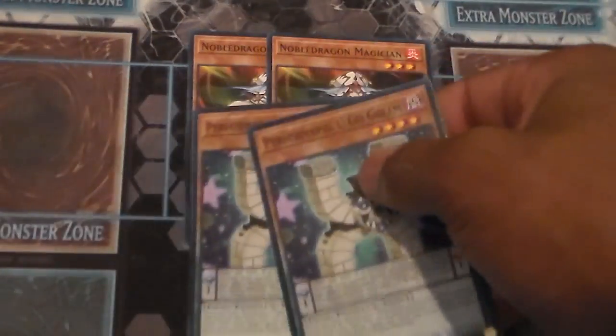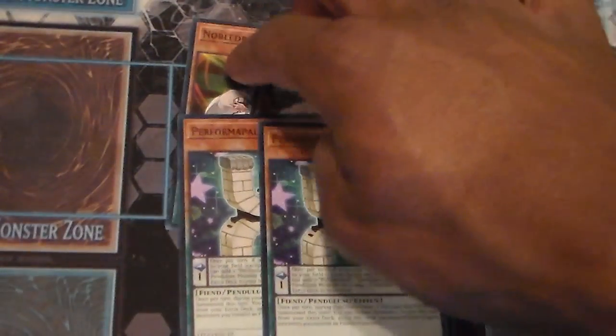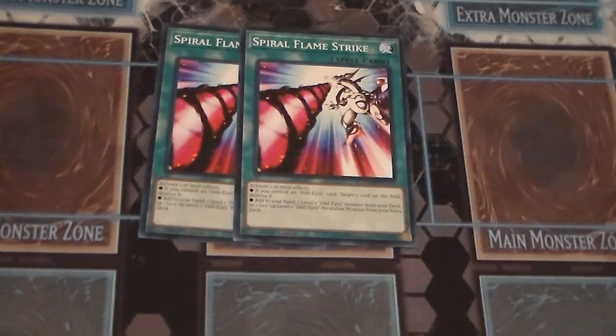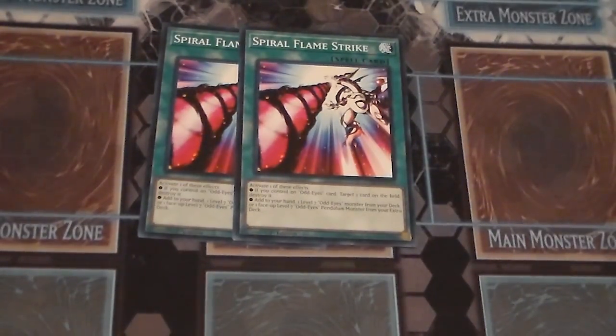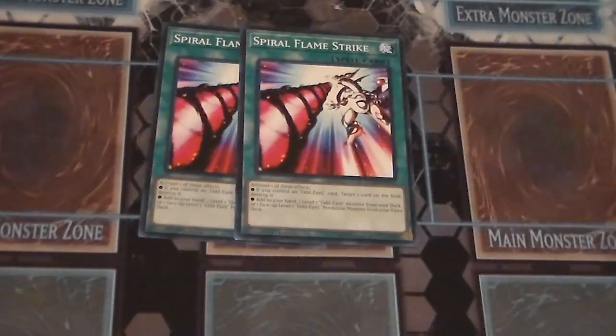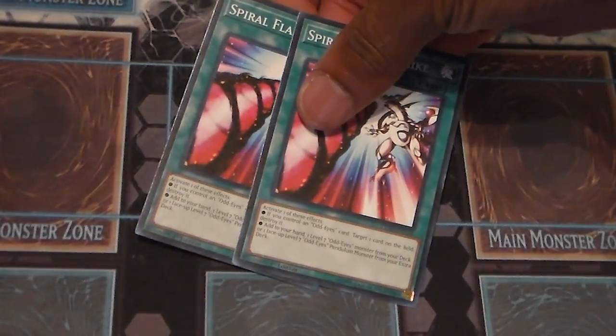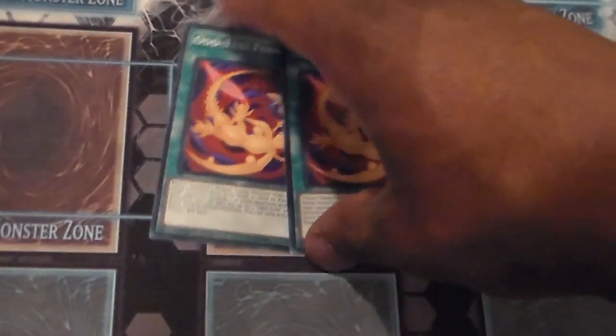Two Noble Dragon Magicians and two You-Go Golems — these are your synchro and fusion engines respectively. Double Spiral Flamestrike is a good searcher and also a good spot removal card. If you control an Odd-Eyes card — it doesn't even need to be a monster on the field, you can put down like an Odd-Eyes Performapal Unicorn or whatever — Spiral Flamestrike can get rid of a problematic card. Or you can just go ahead and search for a level seven Odd-Eyes monster.